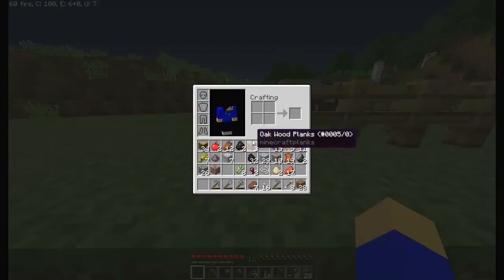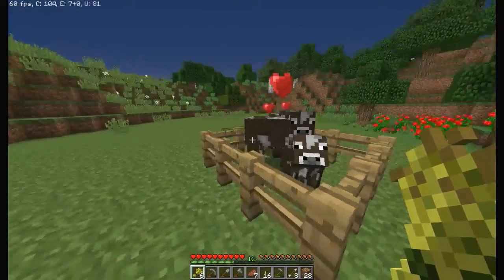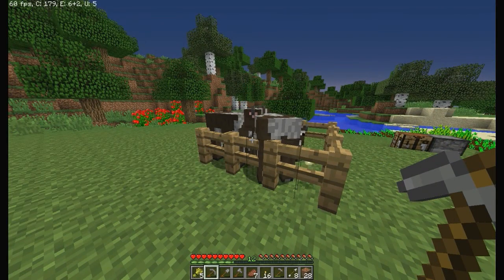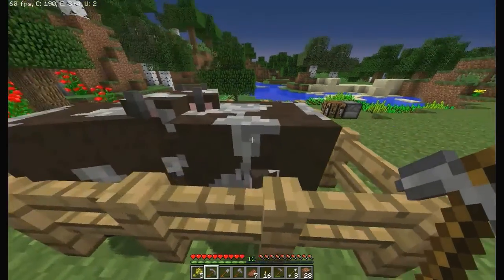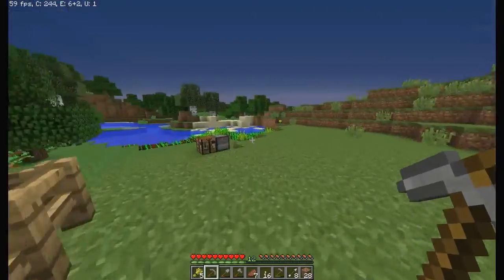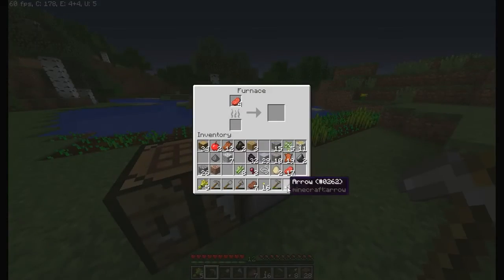Let's breed these guys once again — they're gonna make another child and then we will have fork house. We now have fork house. Hey, one of the trees grew! Let's cook this stuff up and use the charcoal.